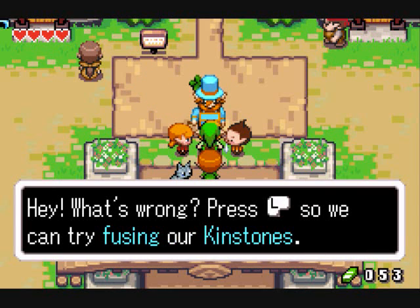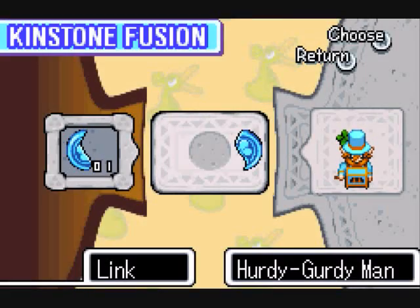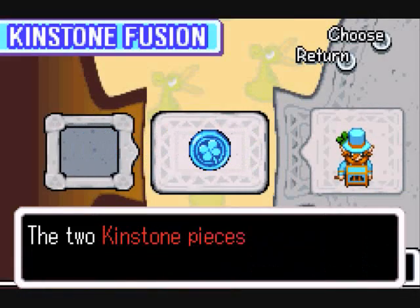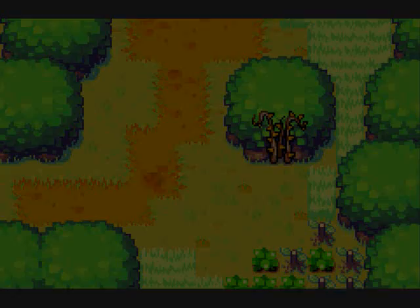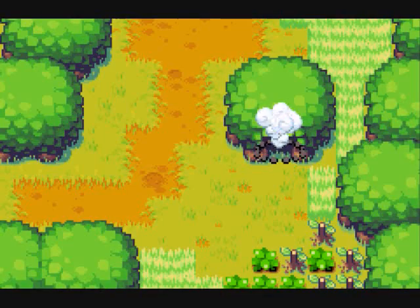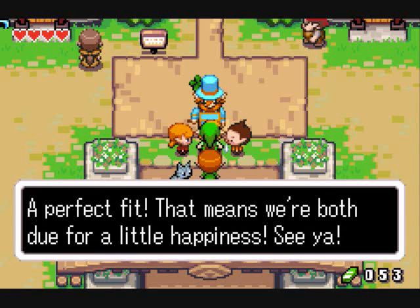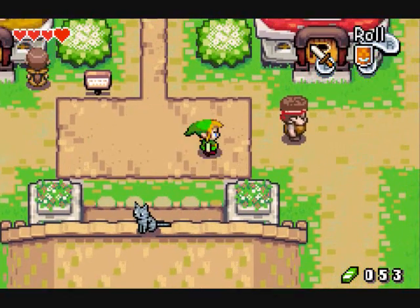Hey, what's wrong? Press L so we can start trying our kinstones. Press L so we can see the kinstone piece screen. I gotta switch my controls again. The two kinstone pieces fit perfectly — maybe something good will happen. Oh lookie, a door opened! A perfect fit — that means we're both due for a little happiness. Yay, afro dude!